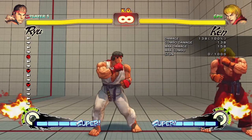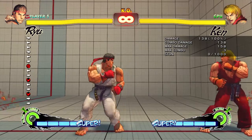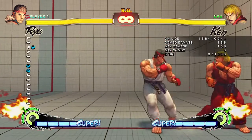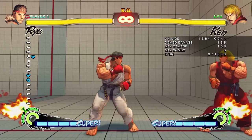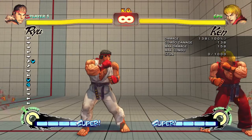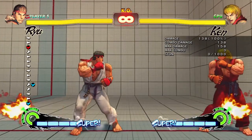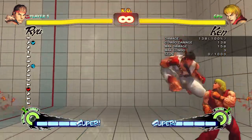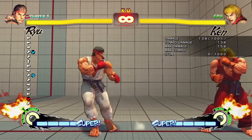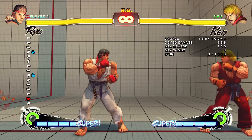Now looking at those attacks, they all have some variants too. For example, light attacks in the air are really helpful. What they're most useful for is air-to-air interruption — say a character is jumping at you doing a jumping roundhouse kick, a high-damage move. If I jump up and do a light punch or light kick, I will almost certainly interrupt that move and nullify his attack. It's not a lot of damage, but it is a safe way to do things.